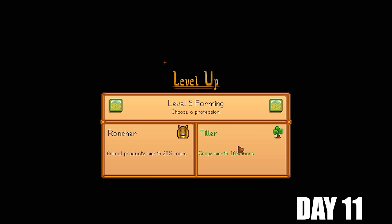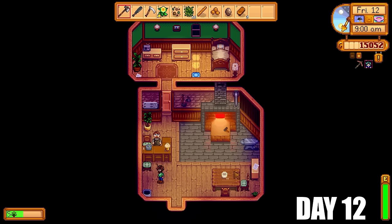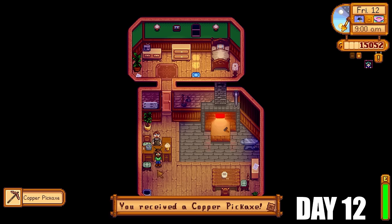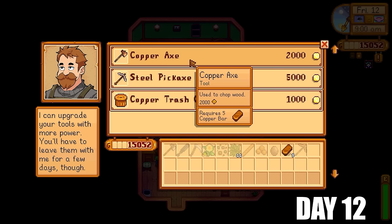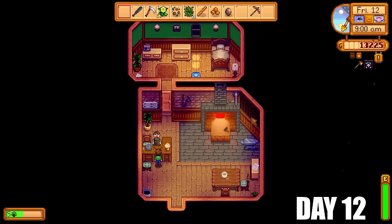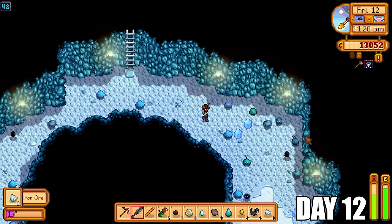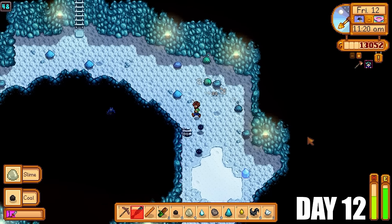Level five farming at the end of today — we're going to go with Tiller, crops worth 10% more. We're going to check the mushroom cave every day going forward. If we're super lucky it can give us purple mushrooms — not only are they a fabulous resource for energy and health but they also sell for a pretty nice penny too. We go to Clint as well to upgrade our axe to a copper axe because we're cutting down so many trees — we need to upgrade the axe to save time and energy so we can farm wood more proficiently.